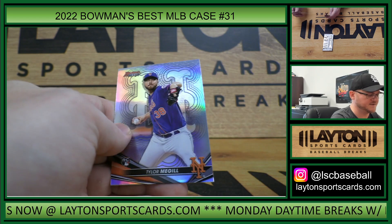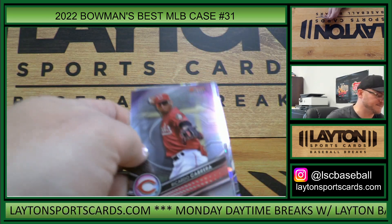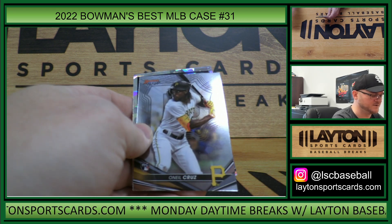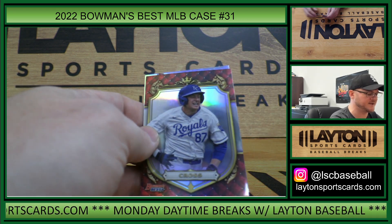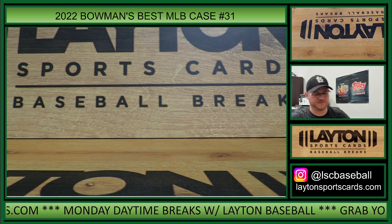Bobby Witt Jr. rookie elements, McGill. Last pack - there's O'Neal Cruz rookie UFO atomic, Christian Hernandez, Gavin Cross, and Matt Olson.